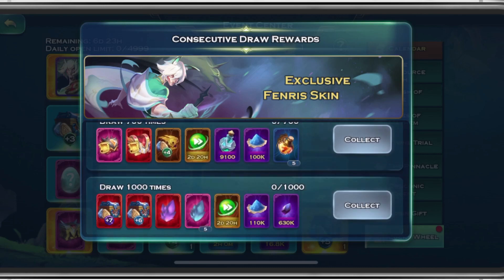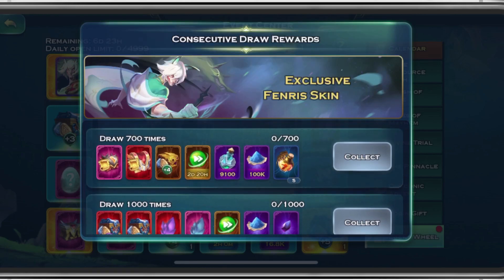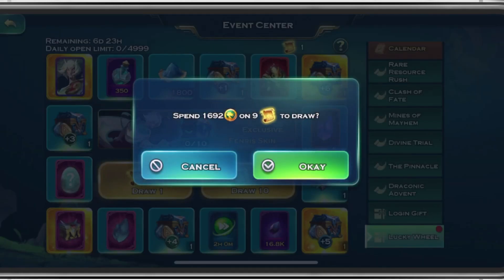And they put in a new one — a Plus 7 Runestone for 1,000 draws. That's nuts! So there are still whales out there doing crazy, crazy draws. Without further ado, let's jump in and go to 190 together.